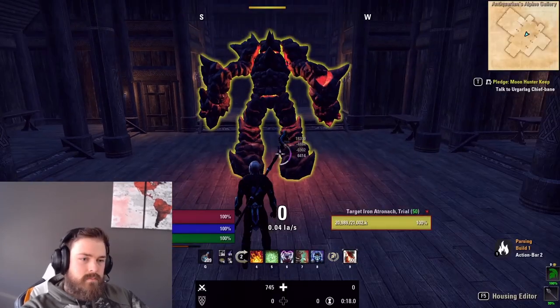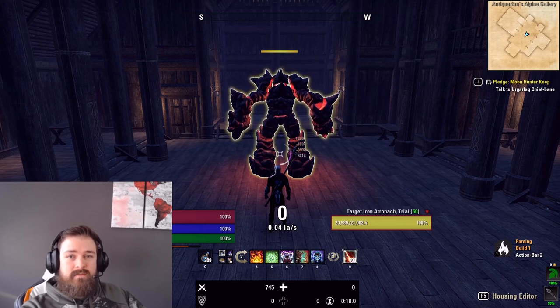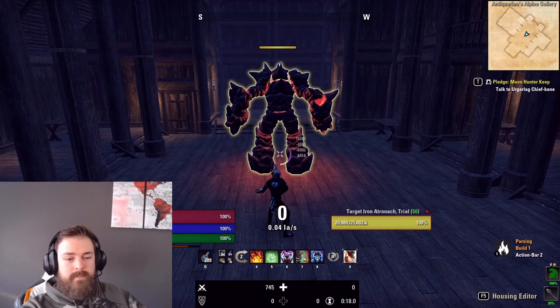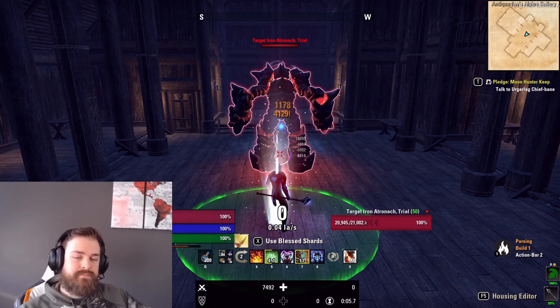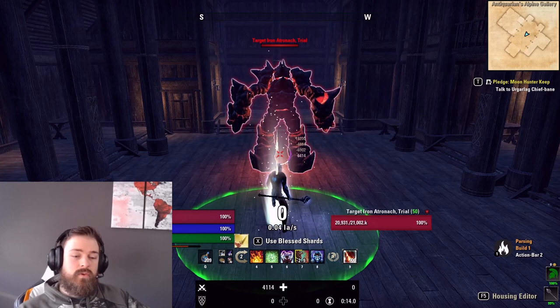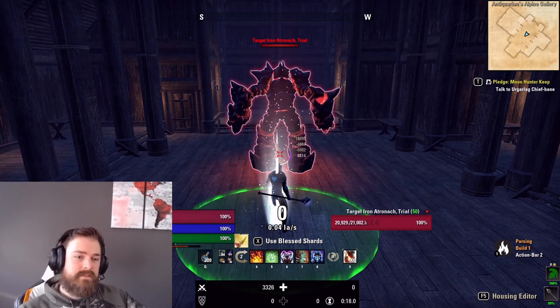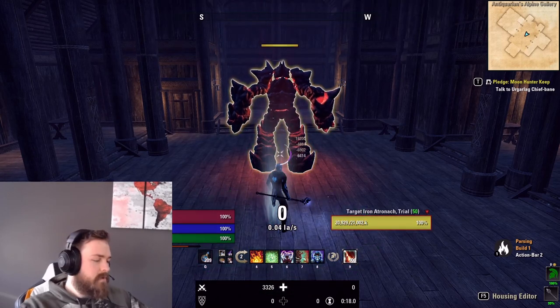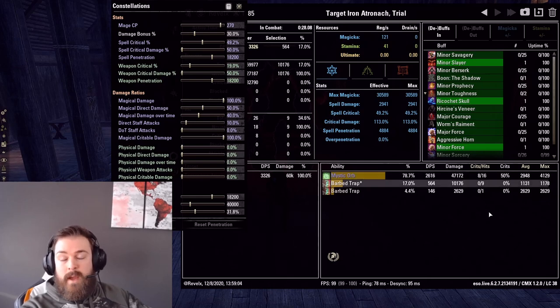Here we are in the game at a target dummy. You have to be close enough to get trap to register, but you also want to get a full 16 ticks. So you need to be at the farthest possible point away from the dummy where trap still registers — that will allow you to get 16 ticks. I drop trap here, then cast an Orb. Trap does go off, so I'm close enough. You do not need to put the dummy on its side; you can get 16 ticks regardless of whether you face the dummy's front, back, or side. In Combat Metrics you can see there are 16 hits of Orb and barb trap did register — that's what you're looking for each time you cast Orb.